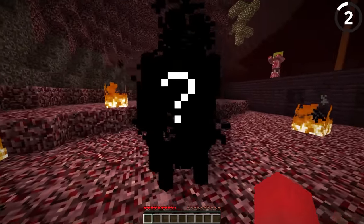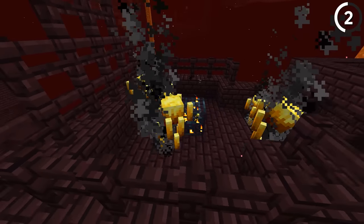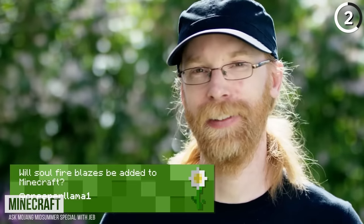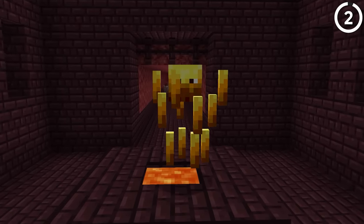Zombie pigmen weren't the only Nether mob that got a makeover. During development, blazes originally had no eyes and just floated around without any expression. But according to Jeb, this made it look more like a yellow rock than a mob, so the eyes were added in to give it more personality.